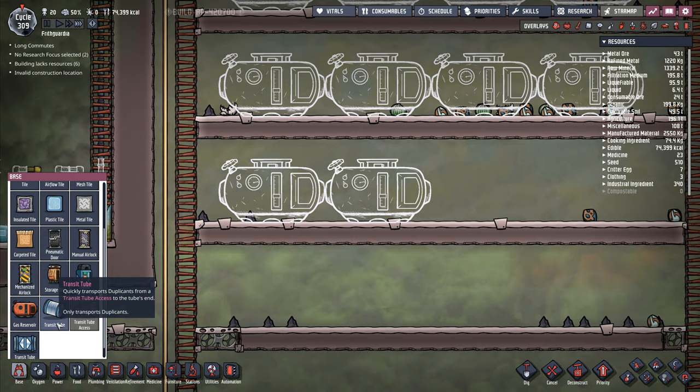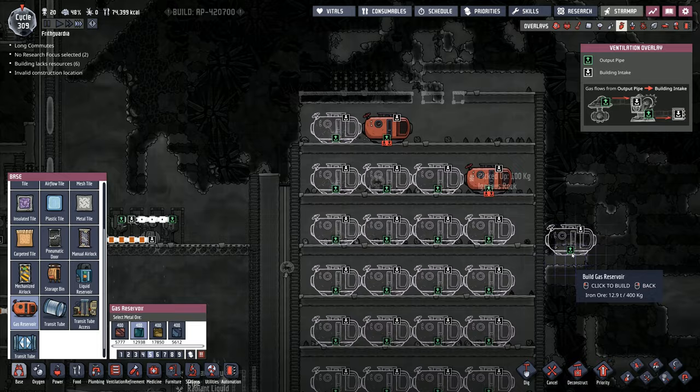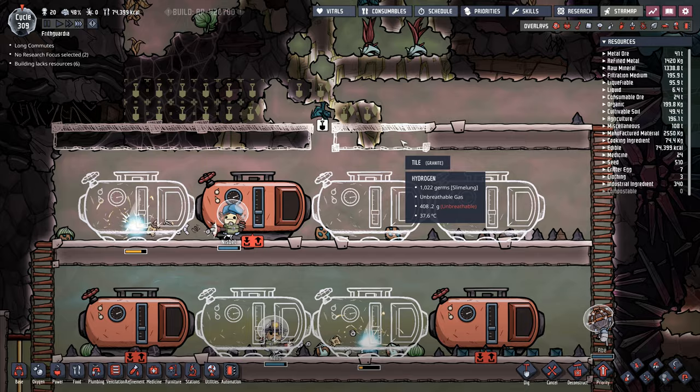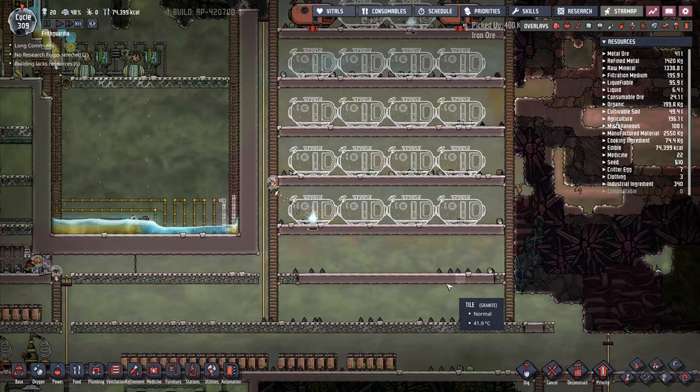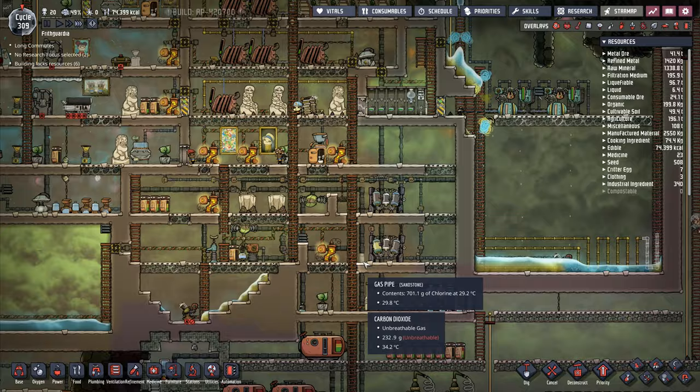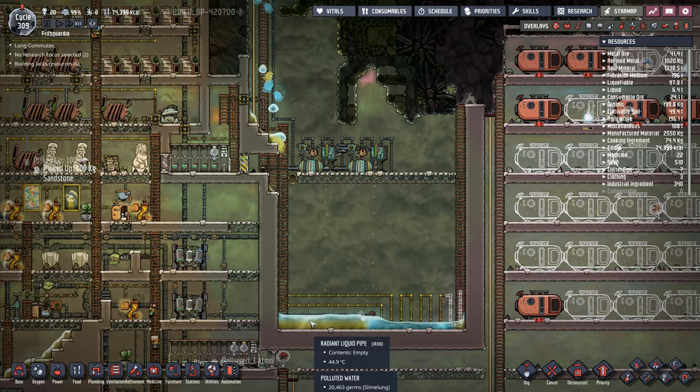This is going to be my natural gas reserve down here, and yes, I am doing an excessive natural gas reserve — I feel that's perfectly acceptable. Cancel that build there. Gas reservoir — there, like that, that's what we wanted. Tile in there, put that tile in there. I'm still waiting for one up there to be done — that shouldn't take too long. So I'll let all of those be built, and then we'll run a pipe out and connect it round to join these so we've got that gas reservoir filled with natural gas, and there is going to be a lot of it.